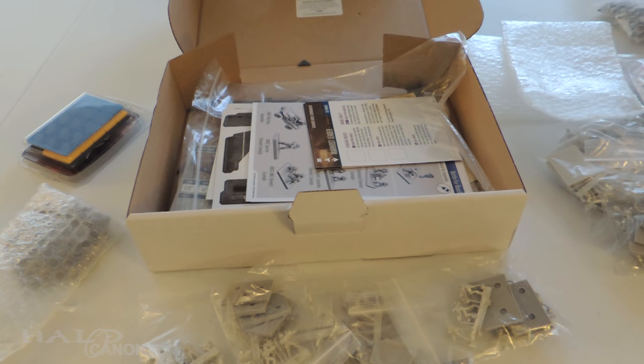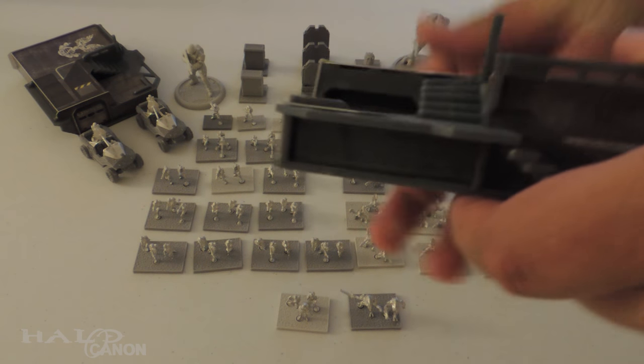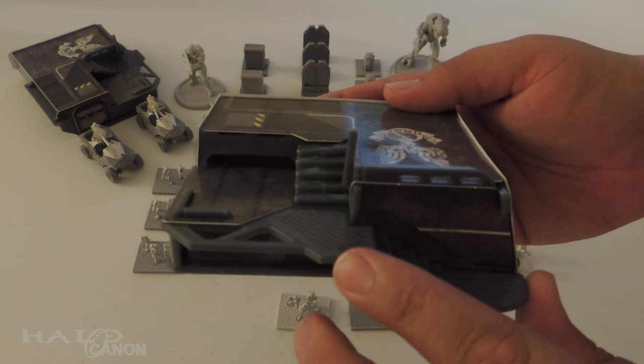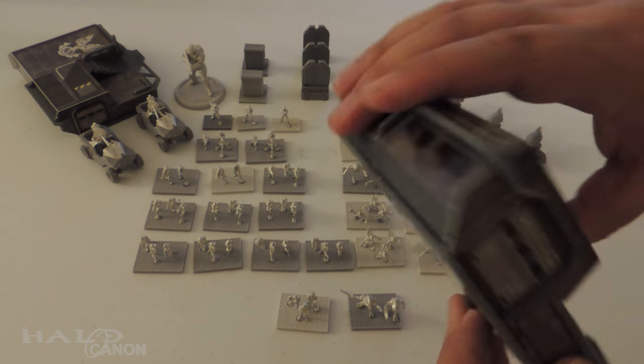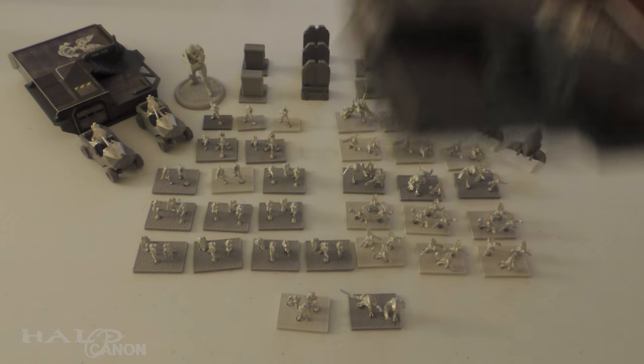Now I'm going to assemble it — it'll be a quick cut for you but for me this is going to be several hours. We finally have everything completed, everything built. God, this was a pain. Let's take a look. First, the UNSC Bases — it's a nice mix of resin pieces and cardboard decals. Very simple, but it looks very nice at the end of the day, and that's what you're going for.